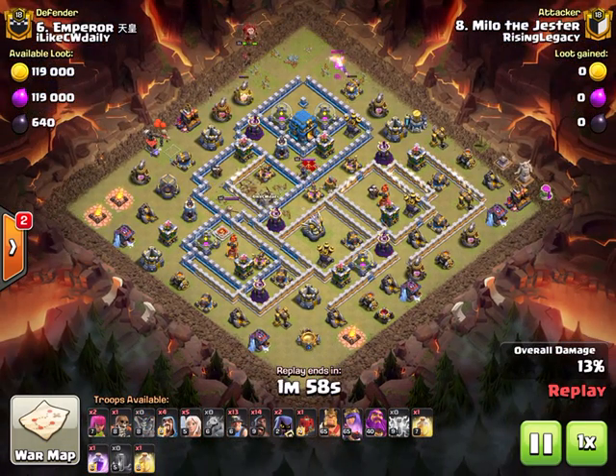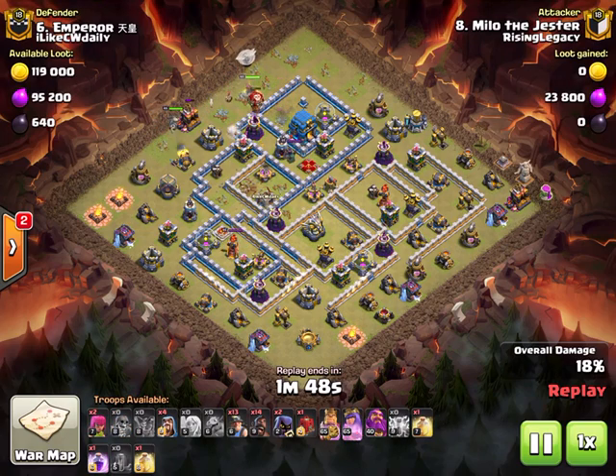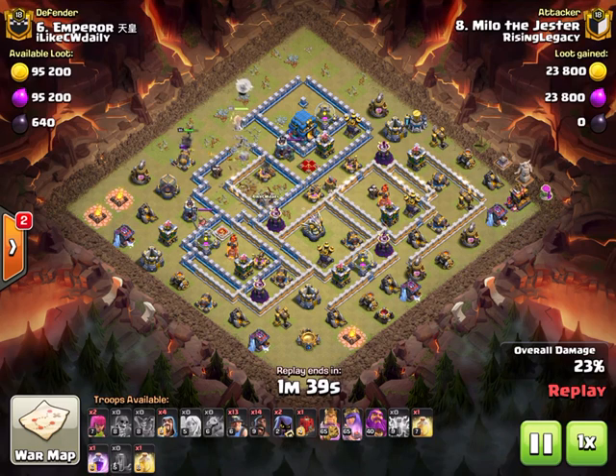He's going to be sending the queen in from the top to grab the town hall, creating a nice shoot for the hybrid straight through. He's going to drop the siege barracks at three, using the king to funnel the queen in. The queen is going to grab the town hall but her healers are going to be in range, which is unfortunate - he's going to rage quickly through it though.